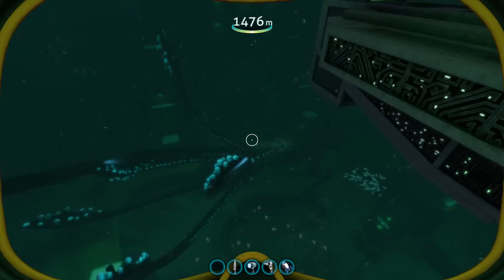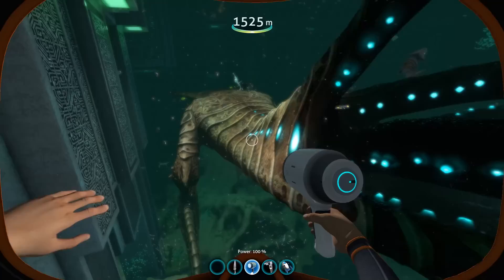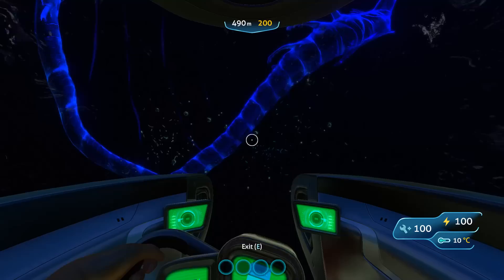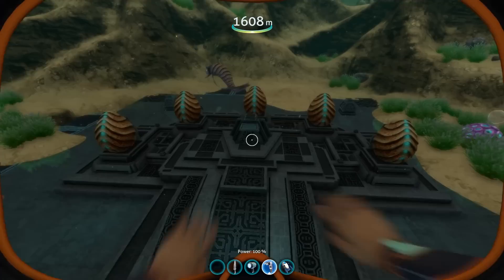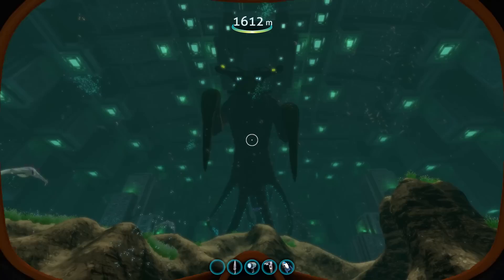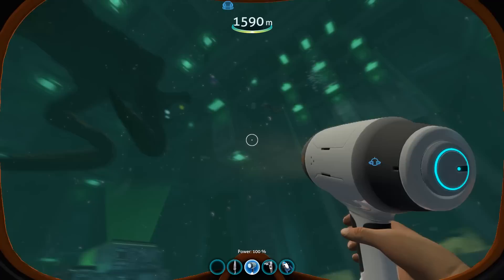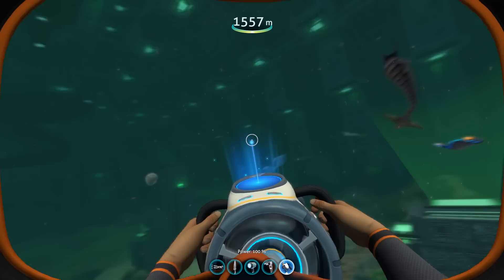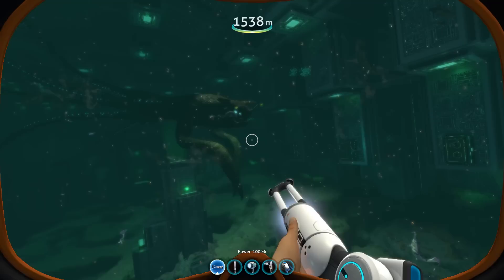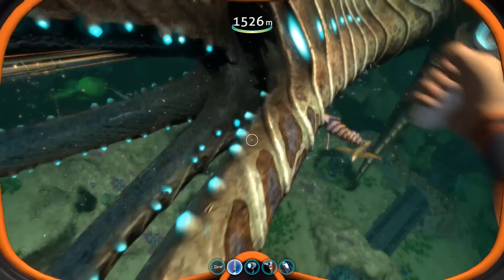Despite its colossal size and somewhat scary appearance — at least when you first see it because of its size — the Sea Emperor is actually not hostile to the player, and according to the data bank entry, they only feed on microorganisms, somewhat similar to the adult ghost leviathans, even though those don't have any issues with killing the player instantly. This particular specimen will mostly just swim around the aquarium, doing large circles around the outside, and whenever you approach its eggs, which can be found in the middle of the chamber, it will kind of set itself down and observe you carefully. All the other creatures within the aquarium are actually docile and will not attack the player even if you try to attack them. The Sea Emperor itself cannot be attacked — it will ignore any shots from your stasis rifle, and you will not be able to get close to it with a knife because it has an invisible wall surrounding its body.